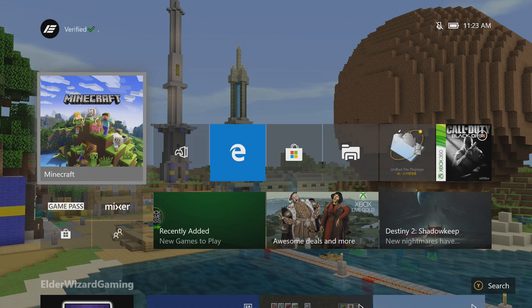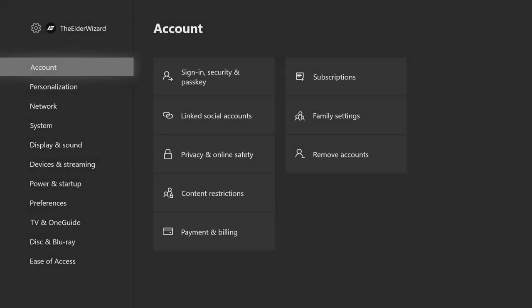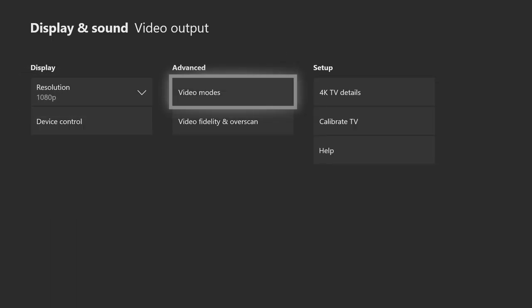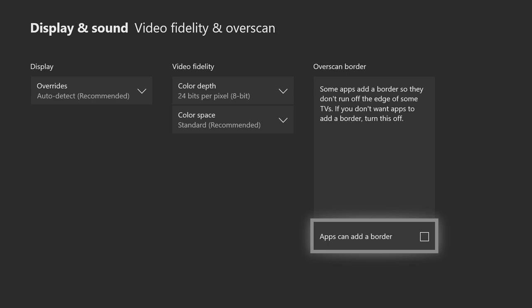The first step in this tutorial is to push the middle button, then go all the way to the right and press A on Settings. Once you're in Settings, on the left side go down to Display and Sound, click on Video Output. Once you click on Video Output, in the center you will see something that says Video Fidelity and Overscan — go ahead and press A on that. On the right you're gonna see something that says 'Apps can add a border' — make sure that there is no check mark inside of there. There will be a check mark by default. The reason you want to get rid of this check mark is because you will not be able to install this mod without removing it.